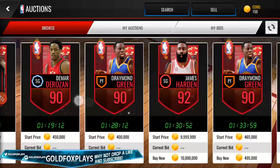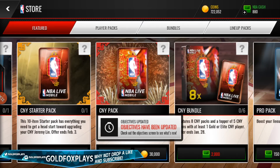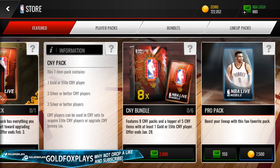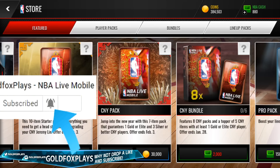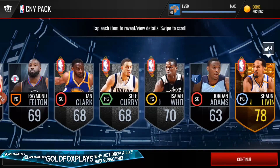If we can somehow pull James Harden in the packs we're opening today, that'll be absolutely insane. Let me go to my main account and let's rip open some packs. So in the store you can see there's a Chinese New Year starter pack — a 10-item pack that gets you everything you need to start the Jeremy Lin: one Zodiac sign, four jerseys (one for each team), so you'll basically be able to complete the Zodiac sign set, plus four silver or better Chinese New Year players. There's also a 7-item pack with one gold early Chinese New Year player, three silver or better Chinese New Year players, and three silver or better players in general. The bundle costs 2,000 NBA cash and gets you eight Chinese New Year packs plus a topper of five Chinese New Year items with one gold early Chinese New Year player. These packs are available until February 3rd, so they're probably the only packs for this promo. Let's see if we can get 80 likes on this video, and make sure to subscribe and click the post notification bell so you're alerted every time I upload.